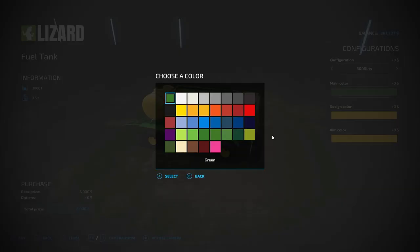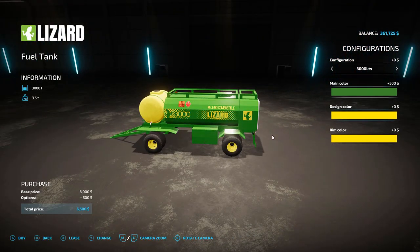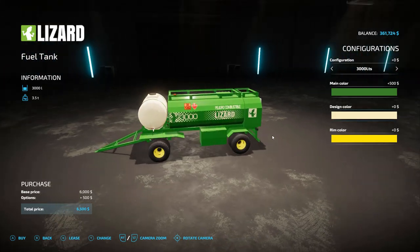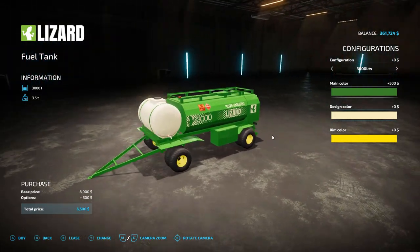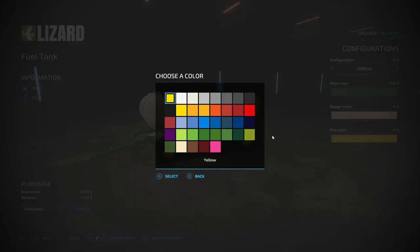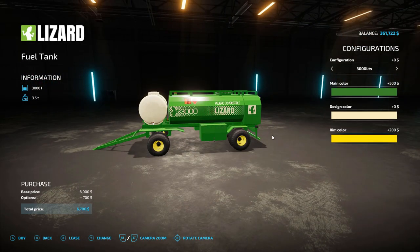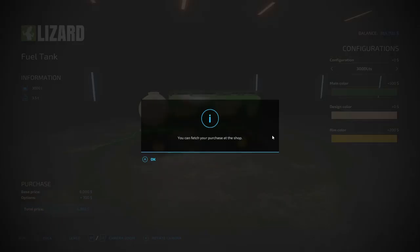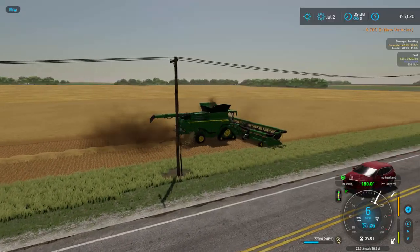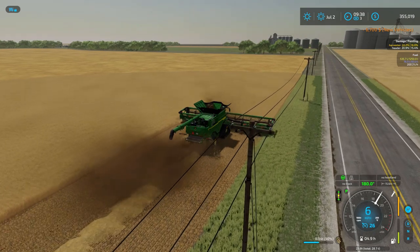Let's make this tank a polyurethane tank color and get the proper John Deere green on it. There we go — the price is negligible. Now we'll have a way to refill this harvester. Perfection. Now let's see how far we can get — I want to trim down the north portion of the field for north-south runs.